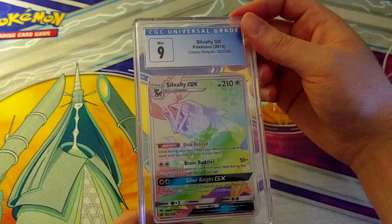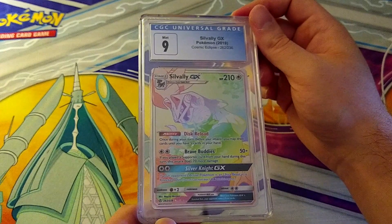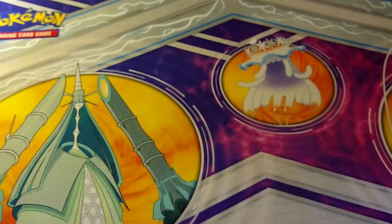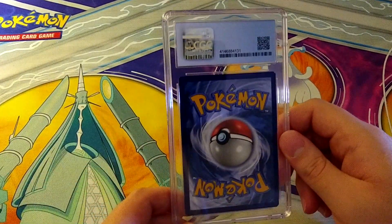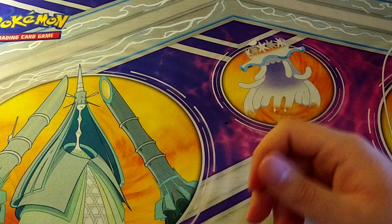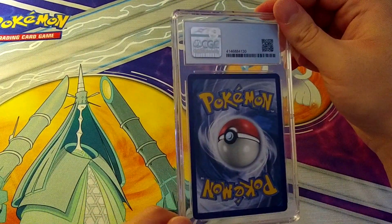That one's off-center, pulls a 9. Now we're getting back into the Rainbow Pokemon, Sun and Moon era. There's quite a few of these in here. That pulls a 9 — Silvally GX, Ultra Beast. I don't think they're anybody's favorite Pokemon as I say with the Ultra Beast mat below me. Then 9.5 on Alolan Persian GX — not bad. After that, 9.5 on Blacephalon GX. Everybody's favorite Pokemon. I shouldn't knock the Ultra Beasts too much — they were kind of cool, I like Buzzwole.